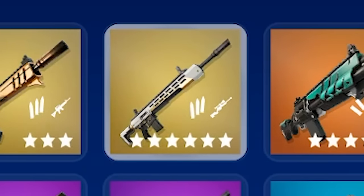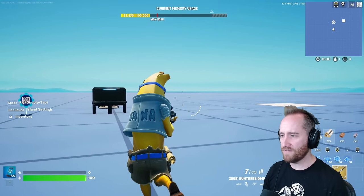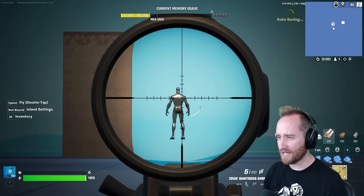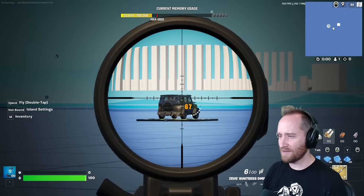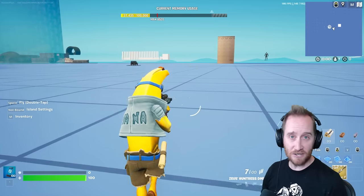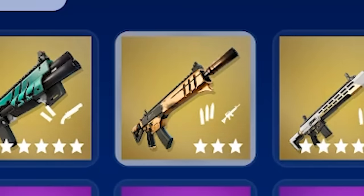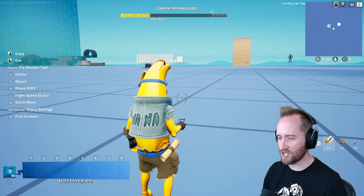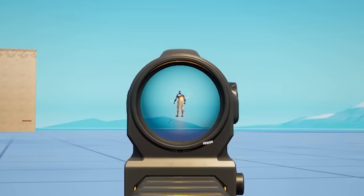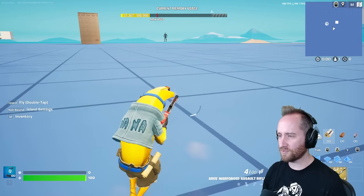This is the Zeus Huntress DMR — the mythic version of the new DMR. It zooms in really nice but wow the kickback is huge. I don't know if I would use this very much. We also have the warforged assault rifle, once again the mythic version. That feels nice — it has almost no kickback.